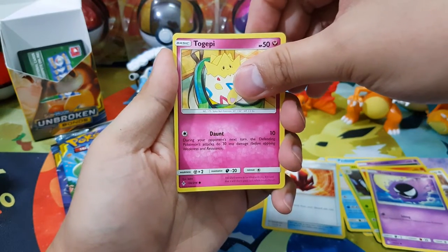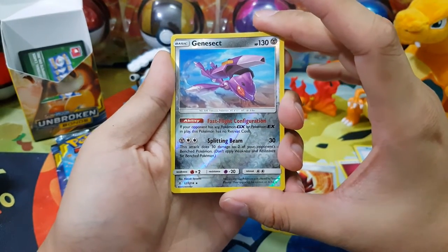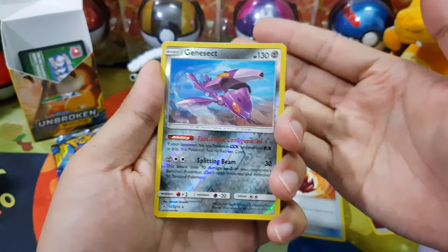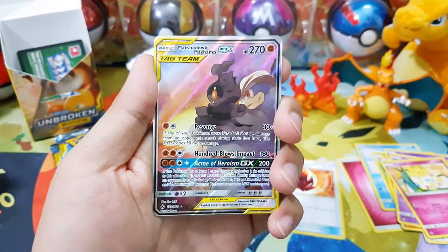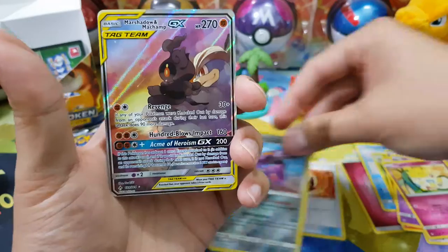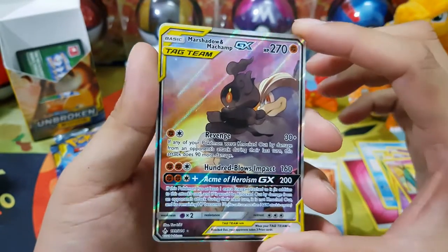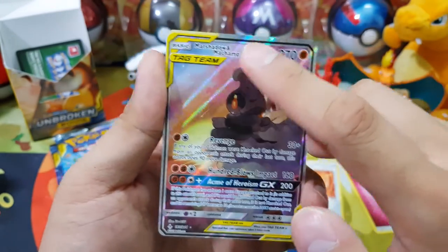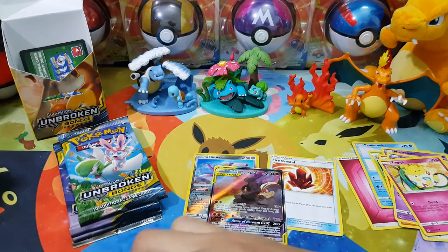Togepi. And now reverse holo — hopefully it's a rare. Genesect, which is a Reverse Holo Rare. So there is no Prism Star card in this set, so I'm hoping to get a lot of Reverse Holo Rares. And our last card, which is our rare, we got a Machamp and Machado Tag Team GX. Is this the alternate art? I'm not sure, but it's a miscut card — look at the line here. Oh my god. But nonetheless, it is a good, good pull.